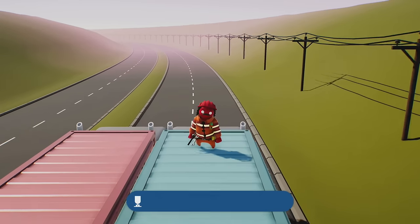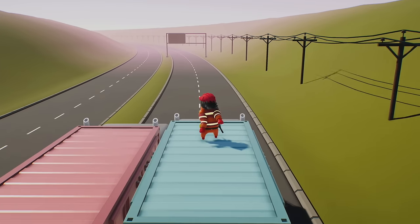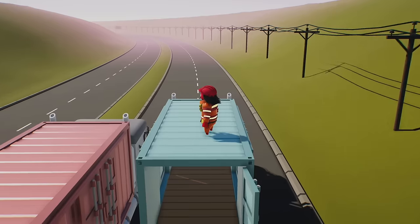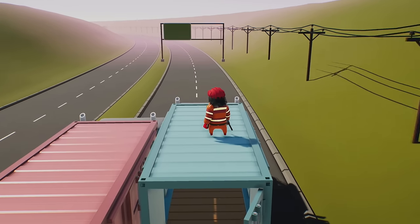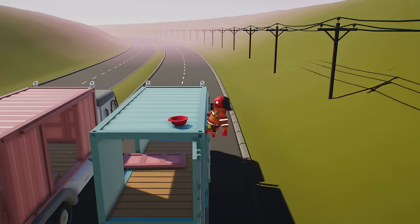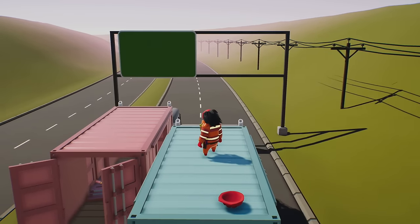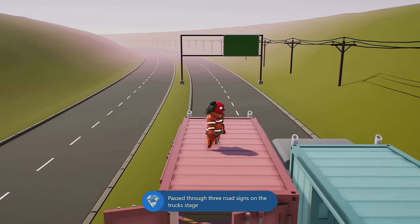The last achievement or trophy for this level — and in my opinion the hardest — is for jumping through three of the signs. As you're driving down the road, you'll notice a bunch of signs, and oftentimes one of the signs will be missing. You need to jump through three missing signs. The missing sign can be on the right or left, and you'll have to transfer between trucks depending on which sign you need to jump through. If both signs are available, go to the front of the truck and lie down to get under. It's okay if you get hit by a sign as long as you don't fail the level — you do have to get three of these signs in a row. Once you cleanly jump through three signs in one run, the achievement or trophy will unlock.